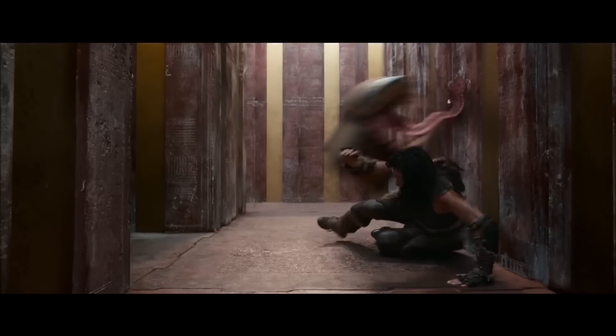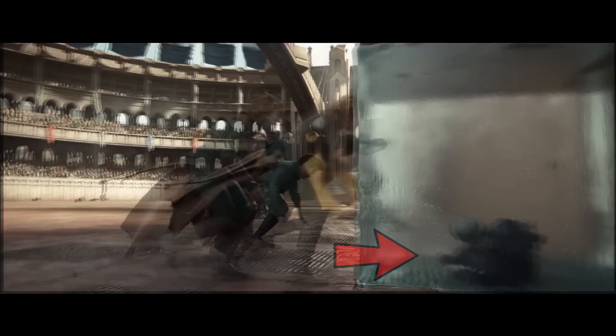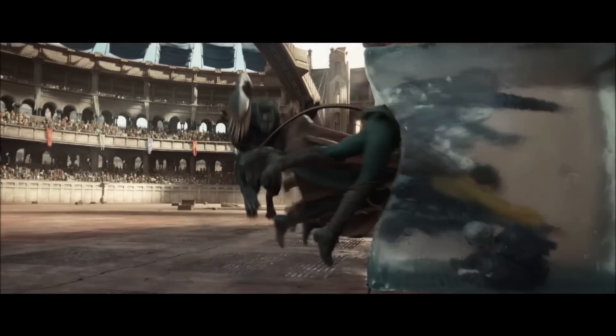Jumping into a gelatinous cube to escape a displacer beast — interesting choice. You can clearly see the remains of a previous victim here. I'm interested to see how the strategy works out for them.